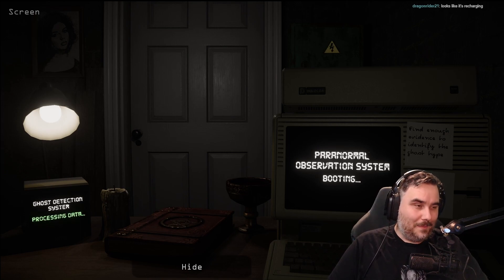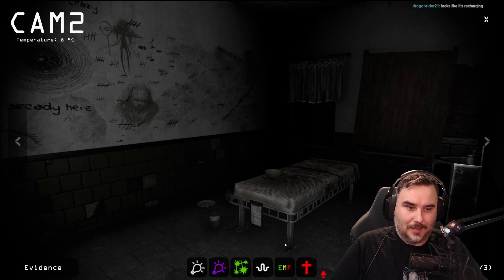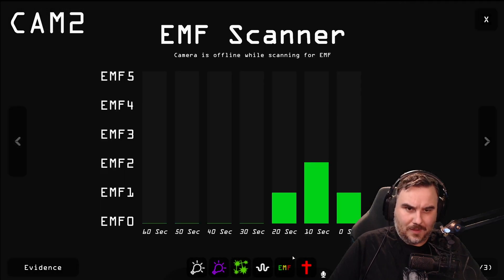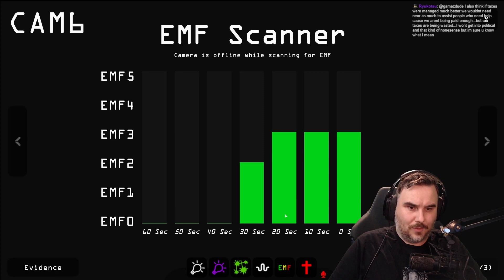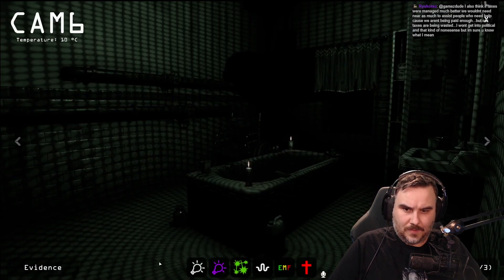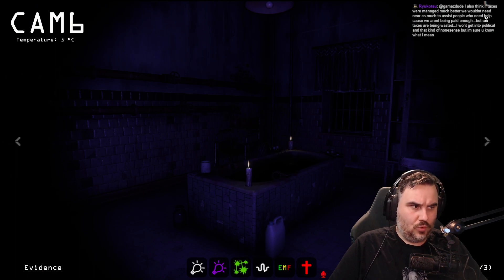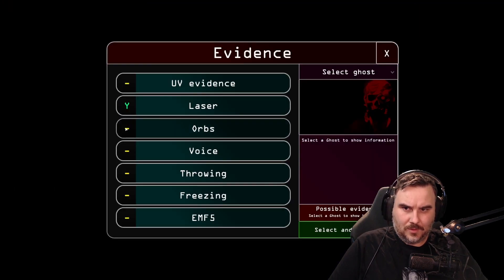We're waiting for Bump in the Night, the church map — that's going to be really good. We've got a few more ghost hunting games coming out soon, one that might be available for beta testing soon as well. EMF. Cam 6 looks like the room. Hello. Instant lasers and I think I heard something get thrown. Hello. We've definitely got lasers. Oh, orbs!